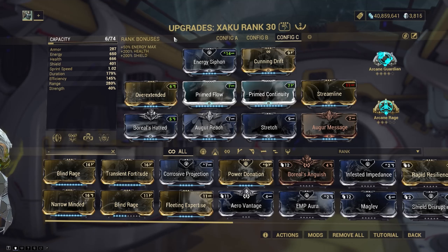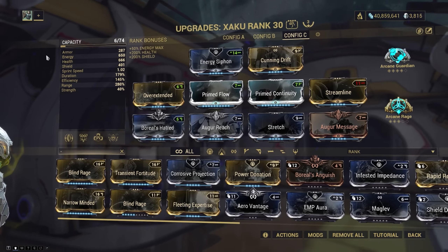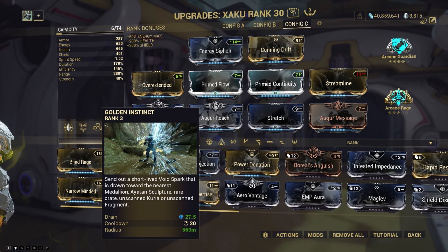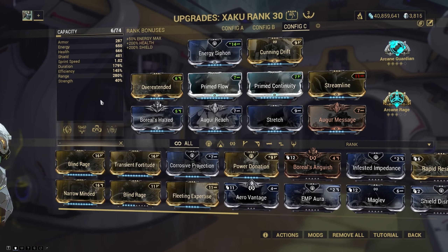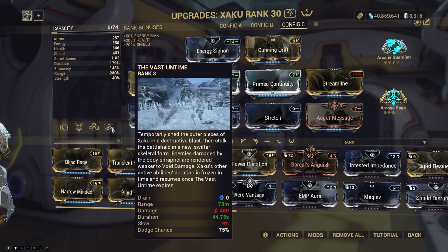I built my Zaku for as much range as possible and some efficiency to reach as far as I can with the golden instinct and my ultimate to break containers on the way. Energy Siphon Aura helped me to use my operator dash a bit less often. A whopping 560 meter radius for golden instinct and 70 meter radius with my ultimate helped me to be as efficient as I can possibly be.